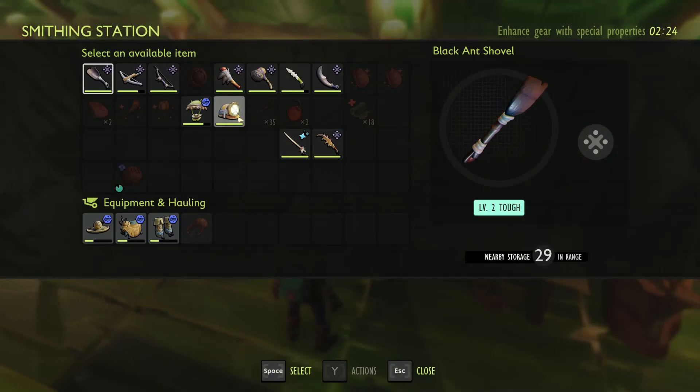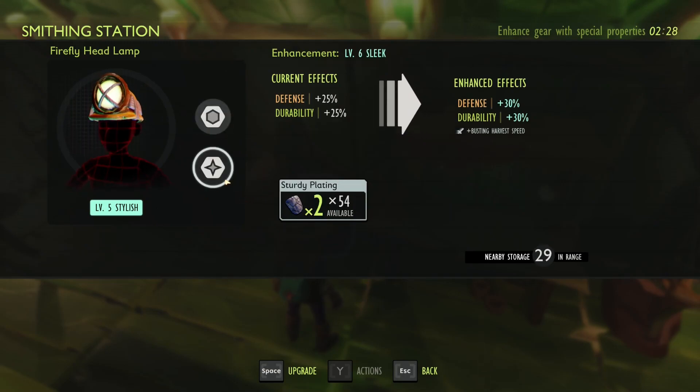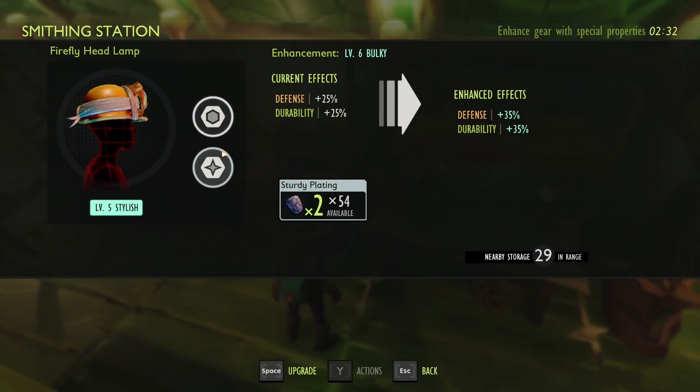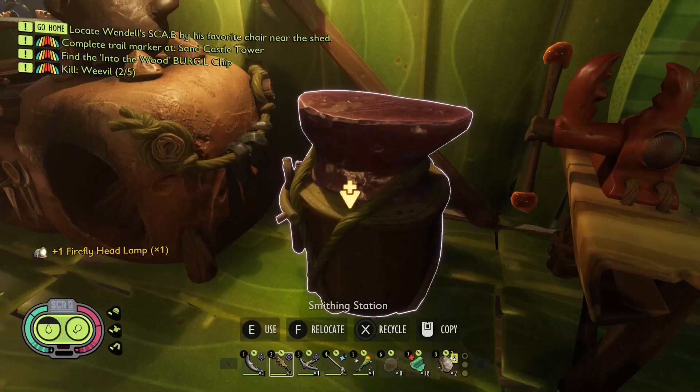Now we need to upgrade that bad boy. So what does it give? Busting harvest speed - hmm. Alright, so we can do that. So that's what I'm wondering - do we upgrade one of our armor pieces?